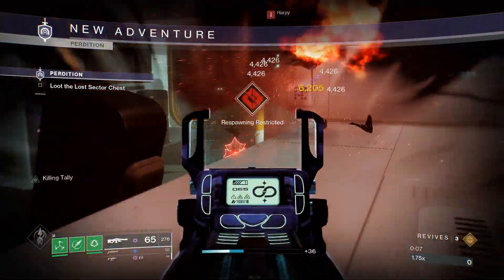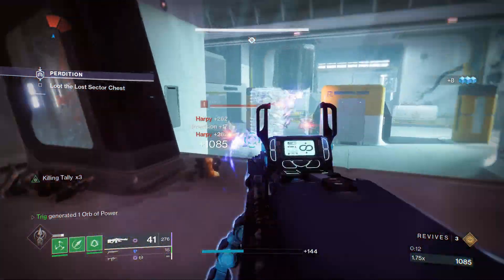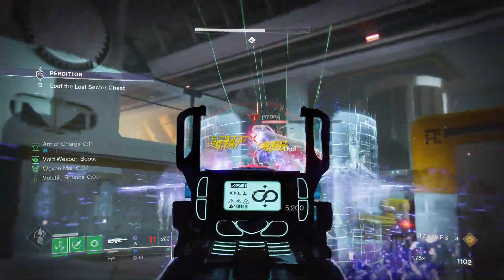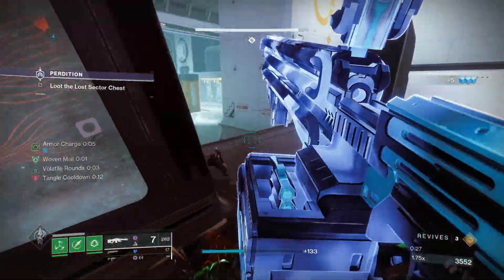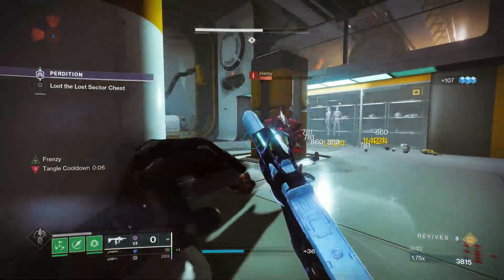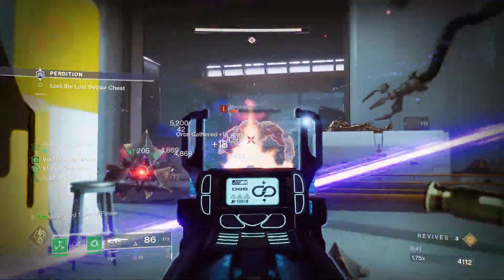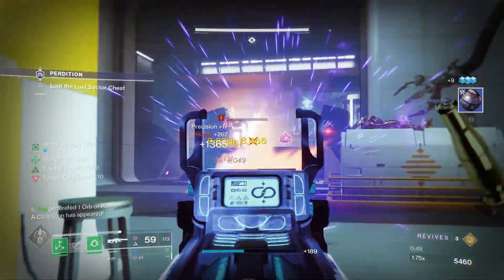Bringing you another build video today, and this build is going to be more catered towards endgame content and GMs specifically. I feel like this is one of the best builds in the game for GMs. Currently this season we have some of the hardest GMs, mixed with the new Lake of Shadows and the Heist Battlegrounds Mars. This build excels there because it gives your Strand Hunter four different abilities that can suspend targets with wide AoE, so stuff can't shoot back. It's great at dealing with champions — unstoppables and anti-barriers won't be able to do anything while you kill them — and it's really great at crowd control.